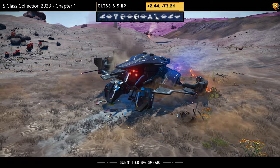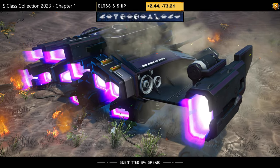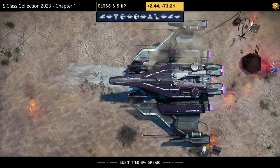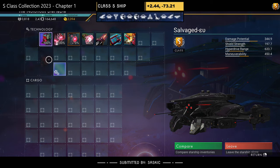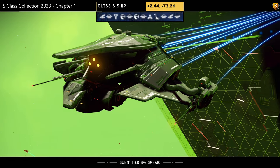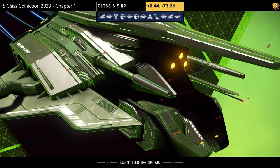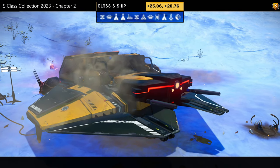Ship number thirty-one, submitted by Saskic — the final one in this section. Color scheme: gray, black, and purple with tank feet and a top board. Supercharged slots don't look great initially, but once unlocked all four are stacked over towards the left. The top board is what puts me off a ship like this.